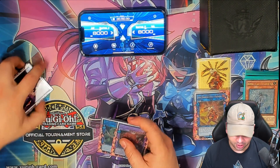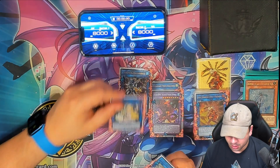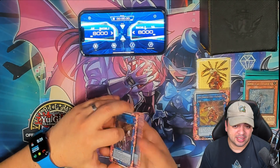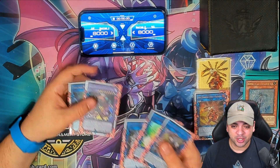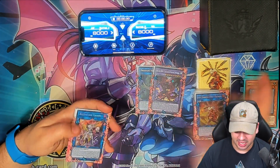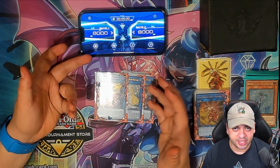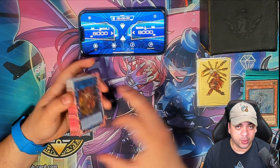For the rest of the extra deck, we have one Predaplant Verte Anaconda and one Ash Blossom Phoenix. Then we're going with Crystron Halqifibrax, Selene, and Accesscode Talker — that's why we play Effect Veiler, to do this combo. Some players are opting to go into Nightmare Phoenix, which isn't a bad card, but I feel like these cards are more consistent. With Strikers you can't kill as easily, but with these cards you can. You need Anaconda for the DPE part — I think DPE is insanely good in Strikers. Once we know our opponent's board is broken, we do this and kill them. We can Raigeki their board, play through their back row, and then kill them with Accesscode Talker.